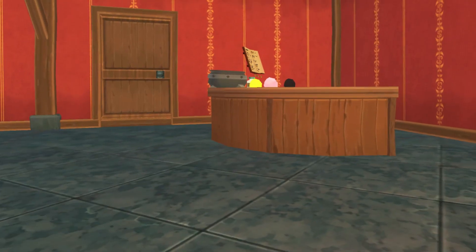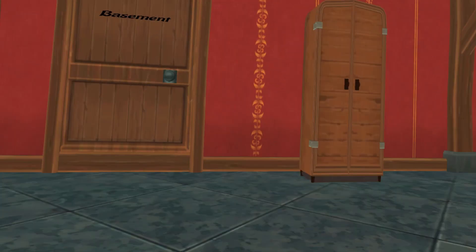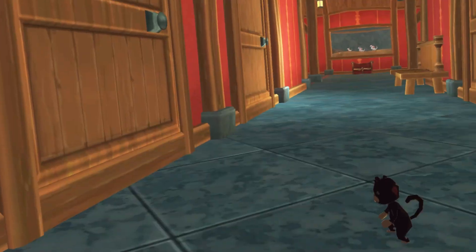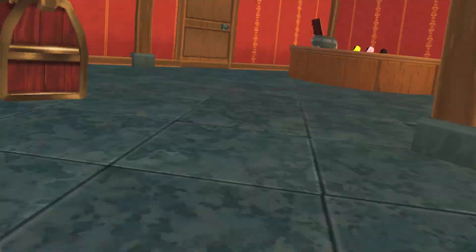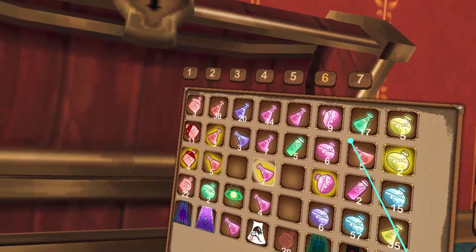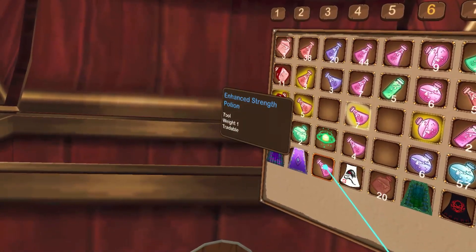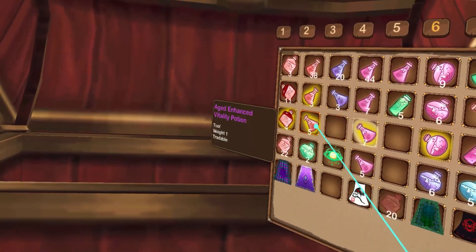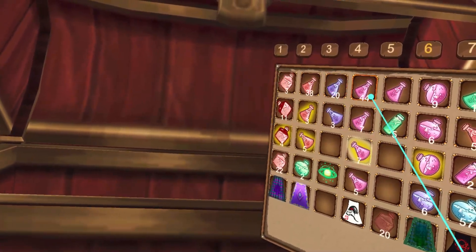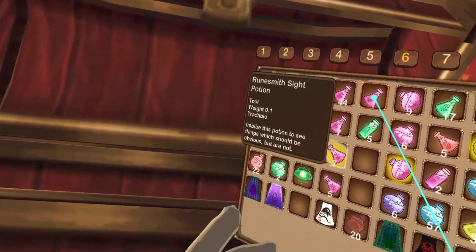So that's using the runes. Let's recap: we went over how to make them, how to put them together in a tile set, what they do, and how to activate them. Now, regarding which ones are right for you — you'll usually want a partner for this. There's a runesmith sight potion, and that's what you're going to use.